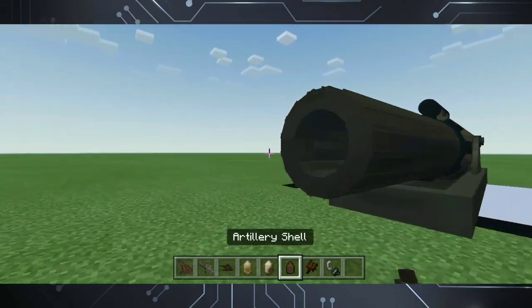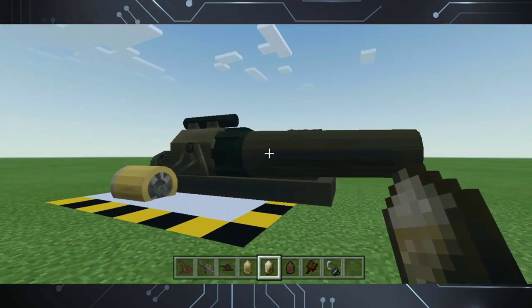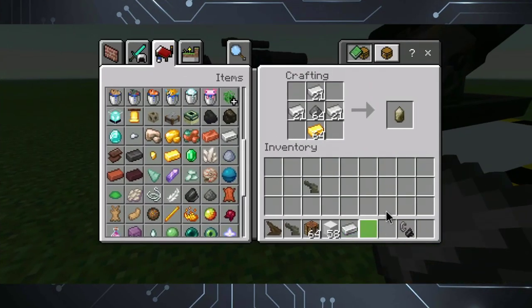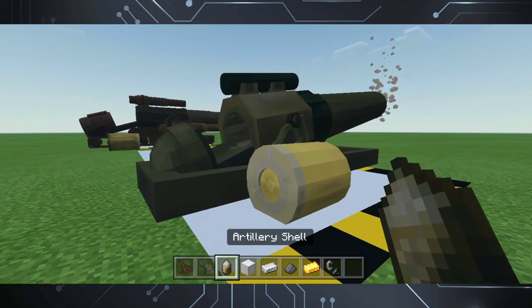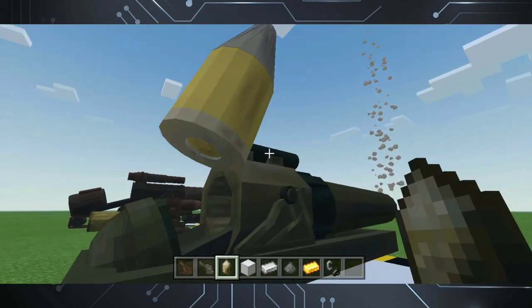Now for our new artillery gun — behold! The Alastor Siege Cannon. This medium-sized gun has 150 hit points, a 12-second reload time, and an 8-second firing time. You can craft this gun using the recipe shown, and it will give you one Alastor Siege Cannon. New ammunition has also been added for the gun — instead of naming it 'medium artillery shell,' I named it 'artillery shell' instead. A new projectile has also been added for the Alastor Siege Cannon, which has a range of up to 10 chunks and an explosive power of 10.